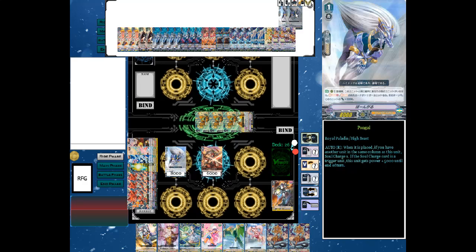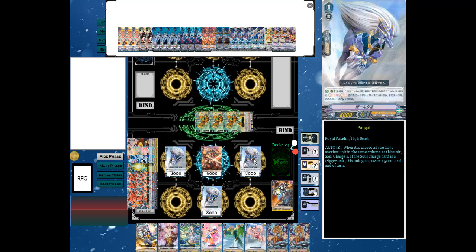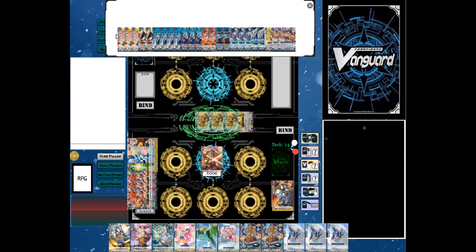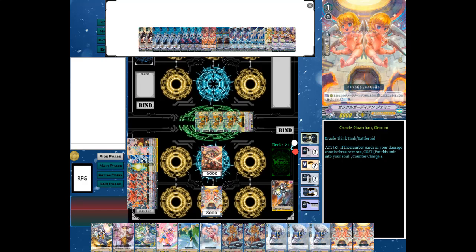We also run four Pongles because this deck can be very soul reliant, so there's always the bonus from soul charging. If you get a trigger from the 16 you run, he gets 5k making him a 13k booster overall — a good card. We run three Gemini to counter charge. I thought this deck would counter blast more but it doesn't. We run three Gemini and that ends the grade one lineup at nine units, because we don't run any Kagero grade ones.